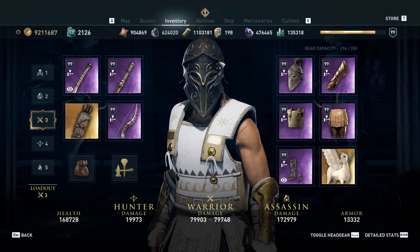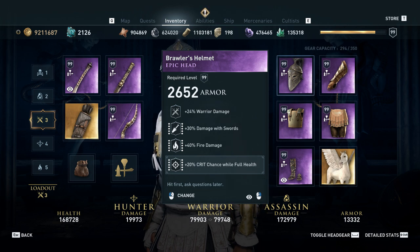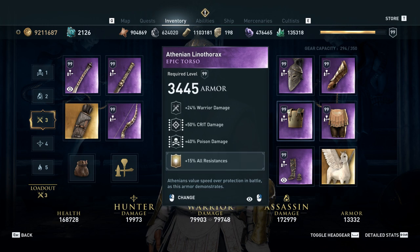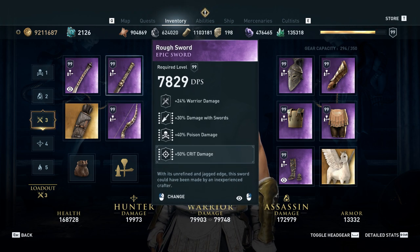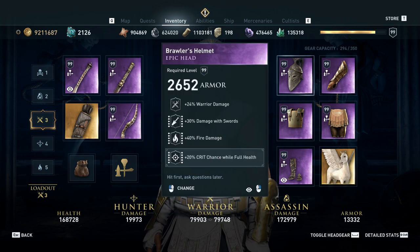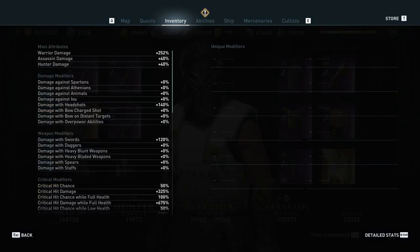To do this I've crafted a very special set of epic armor. This isn't optimized gear, this isn't the way I would normally build a warrior, but what we do have is a perfect set of stats to have perfectly balanced poison and fire damage, with as much crit damage, warrior damage, and damage with swords as we can, while still keeping parity between fire and poison damage. The reason I'm doing that is because we want to make any differences between poison and fire readily apparent at maximum possible scaling.